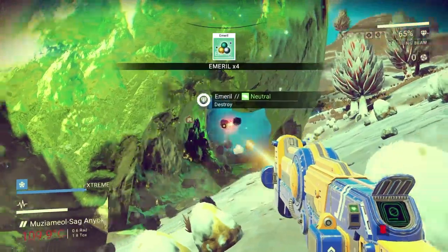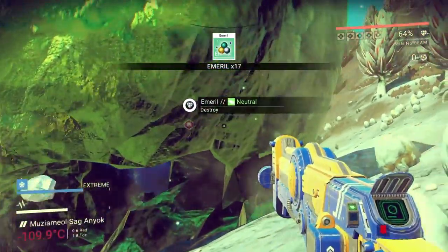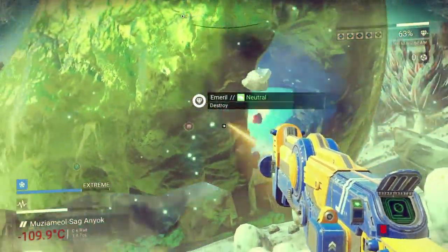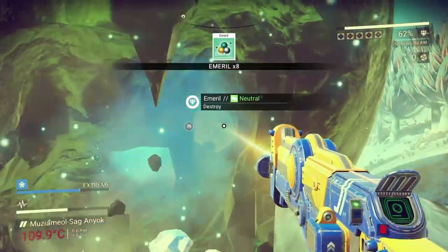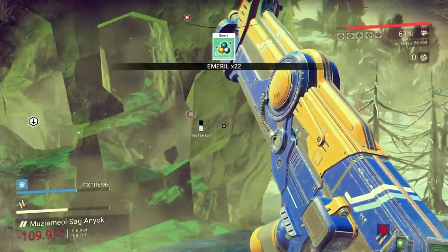The first tip I can give you guys is to find rare things on planets. The colder and more extreme the weather conditions you find, the more rare materials you will find, such as gold, Emeril, and even Gravitino balls. Things like that can then be sold on the market for tons of money.